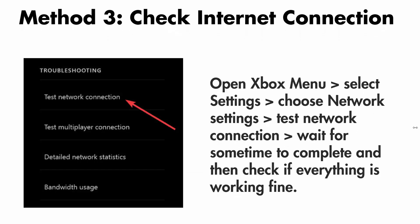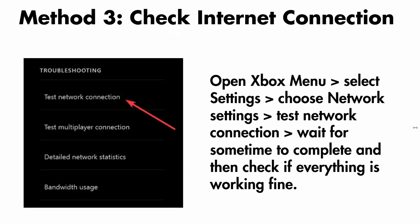The next solution is to check your internet connection. For that, open the Xbox menu, select settings, choose network settings, then test network connection and wait for it to complete, then check if everything is working fine.